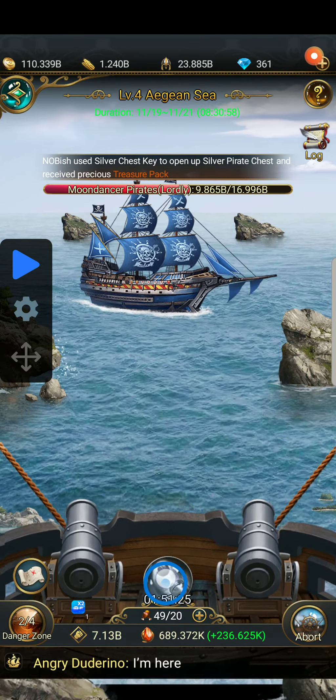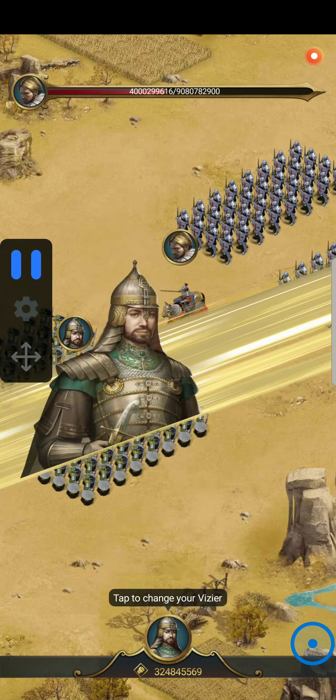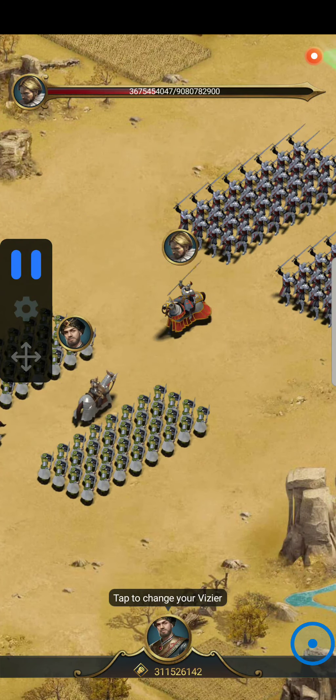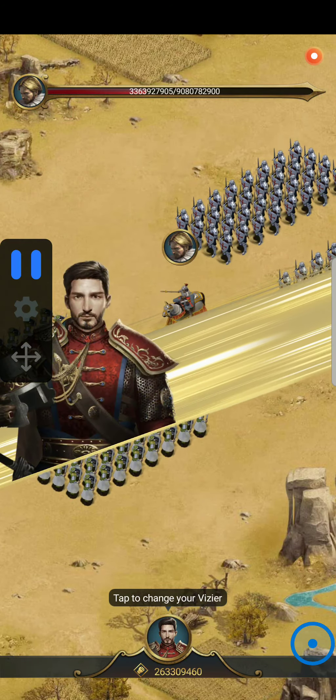Especially if you have any kind of mobility issues with your hands, or you need to do something really quickly and leave for some reason, that's how you would do it. I hope y'all learned a lot. If you have any requests for anything you'd like to see set up with Auto Clicker, or just things you want to know about Game of Sultans, put it in the comments or send me a message and I'll set something up for you to help improve your game.